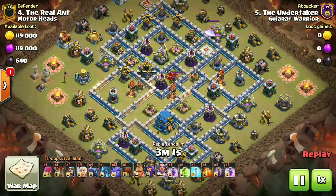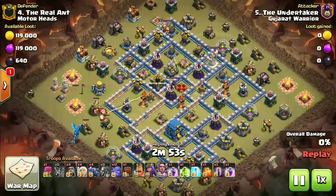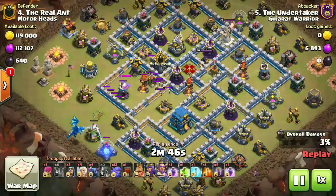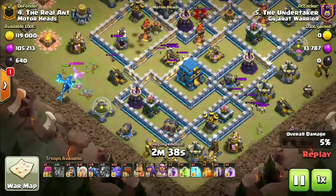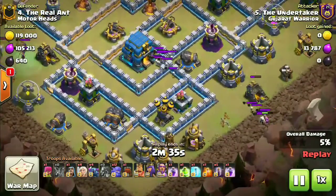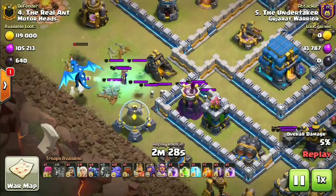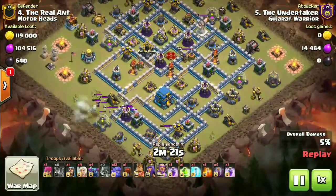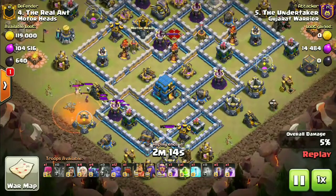Moving on to attack number two — we have The Undertaker coming in against The Real Ant. I've sped up this clip. The army is kind of the same with minor modifications from the last attack. The electric dragon is on the left hand side working its way, and it's going to have a hard time from the CC. I'm not sure if the Undertaker changed his plan or continued as planned — I asked in clan chat but he couldn't even read it.